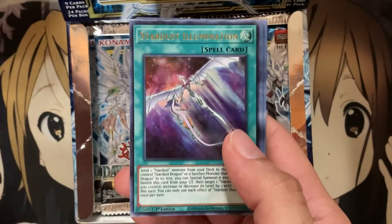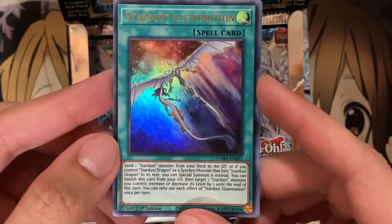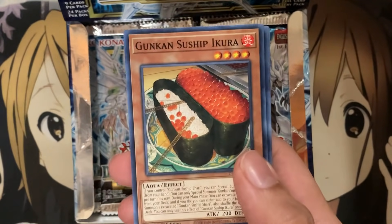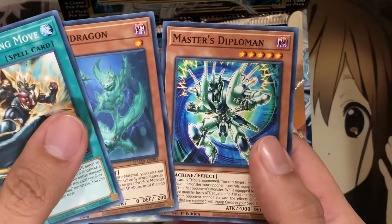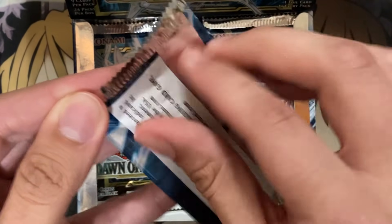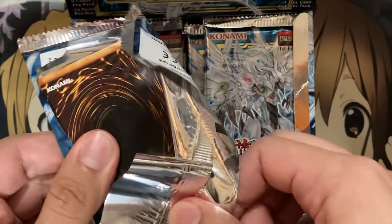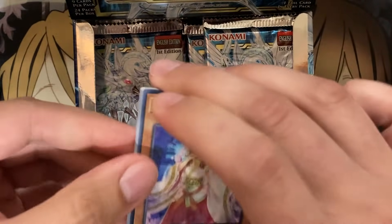And we have Stardust Illumination. There's so many high rarity Stardust cards in this set, but definitely worth it, and this is another awesome one. Look at that full art of Stardust Dragon — you can see almost all of it, some of its wings cut out in the art there. There's Gunkin Suship Ikura. I think there's two monsters for the main deck for Suships in this set. I was about to say, was this flipped the wrong way? Hopefully that means maybe there's a Starlight Rare, because someone packaged this one individual pack with the intentions of knowing what was in it.